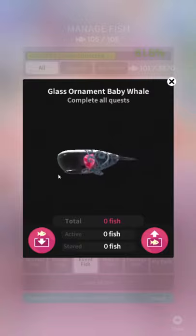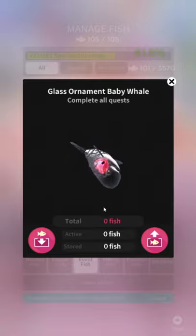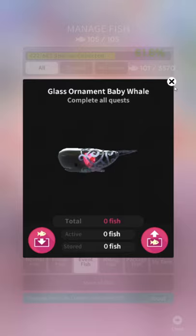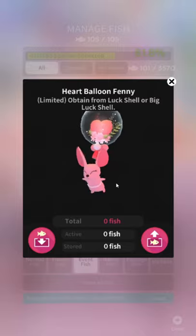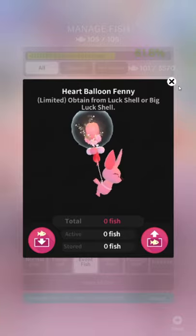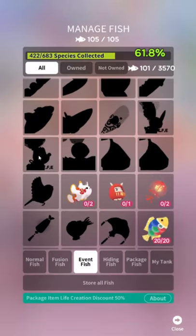Now you're just overusing the transparency. From a hot topic near you — Glass Ornament Baby Whale. They've just changed the whale into the cheaper fish and made the big fish into a small fish over the last 10 events. This crossover thing with brands I've never heard of is terrifying and I don't like it. And screw this luck shell thing — I hate that, it can go to hell. That's another one of Flareo's many sins.